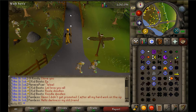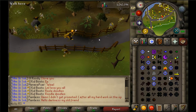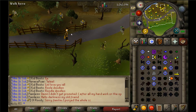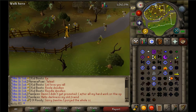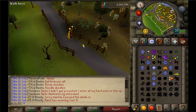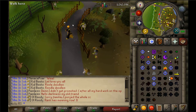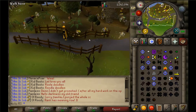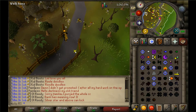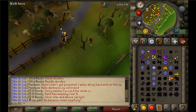A quick disclaimer is that this guide will not be the quickest guide to get 99 magic. I'll also be doing an AFK guide at the end of the video — splashing. If you don't know what splashing is, it's basically where you wear a full suit of armor, make your magic attack bonus minus 65, and you miss all your attacks. I'll do a full splashing guide separately on my channel.